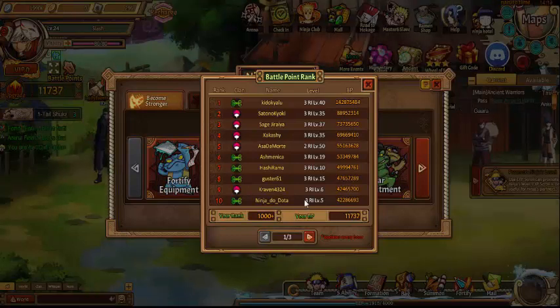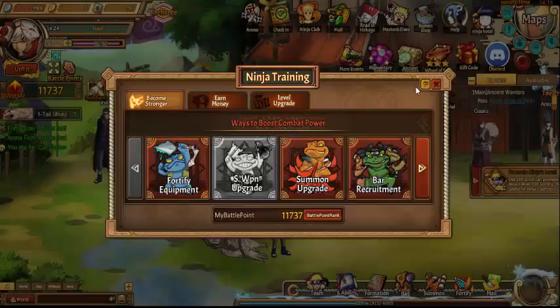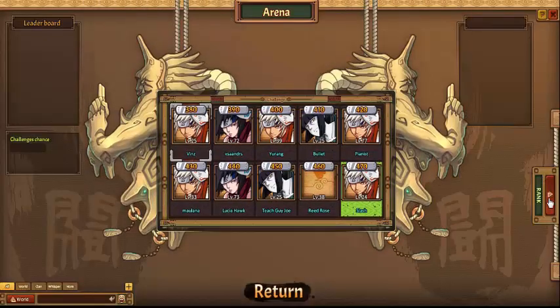What's up everybody? I'm back at it again with another account over at Ninja Classic, server 58. This time we're doing one on... I'm going to call him Tidal. I couldn't think of how to pronounce his full character name. But the reincarnation has 142 million BP — that's a lot. So let's check him out.